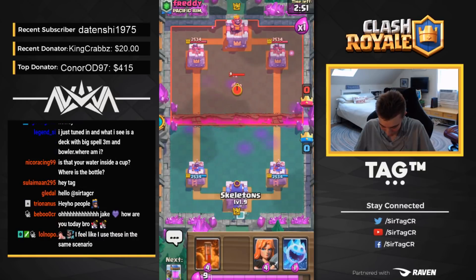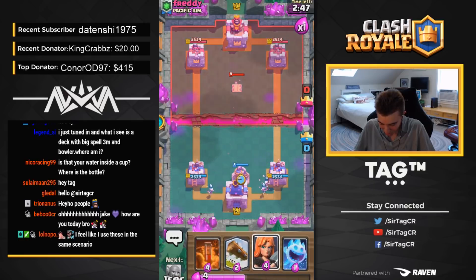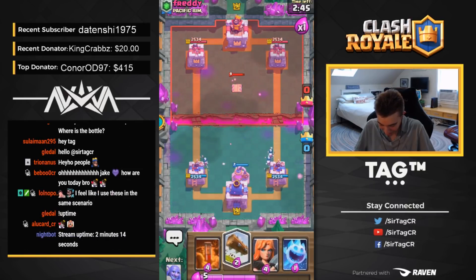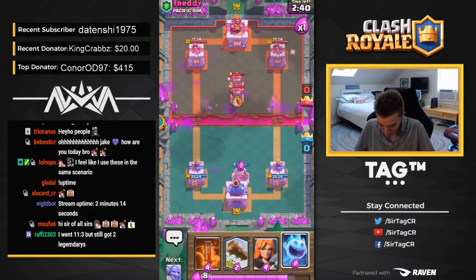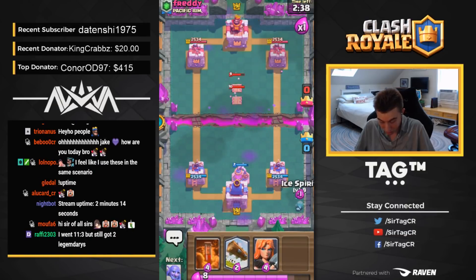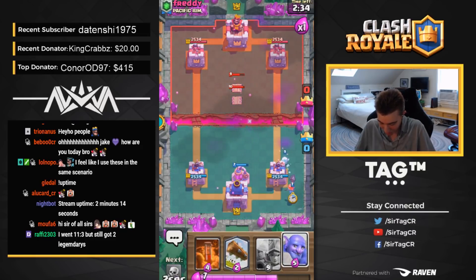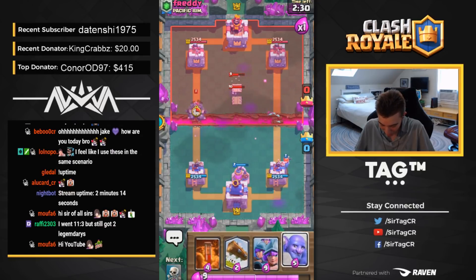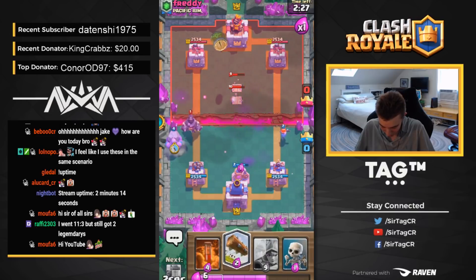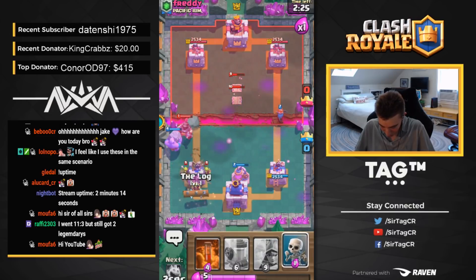We've got a game against Freddy. Freddy isn't ready, man. He just drops a Tesla in the middle. He's going to be super sad because we drop a Pipped-Out Collector. It's getting Raged. I like having Skeletons and Ice Spirit in this deck because I can just cycle so much faster to another Collector. He's going to have Tesla and Expo. He's going to have Expo. If he doesn't have Expo and he's doing that, then he's completely wild. I guess he's really wild. Fortunately for us, we've got the Log.